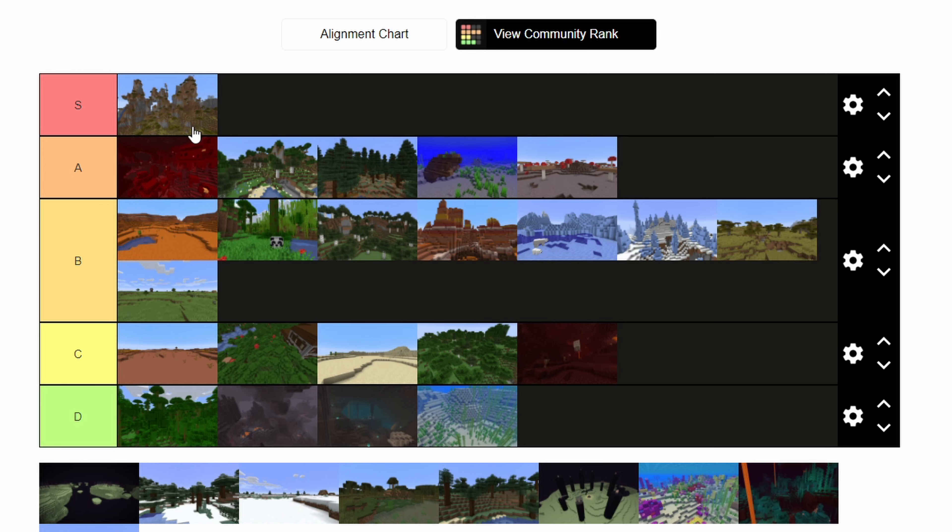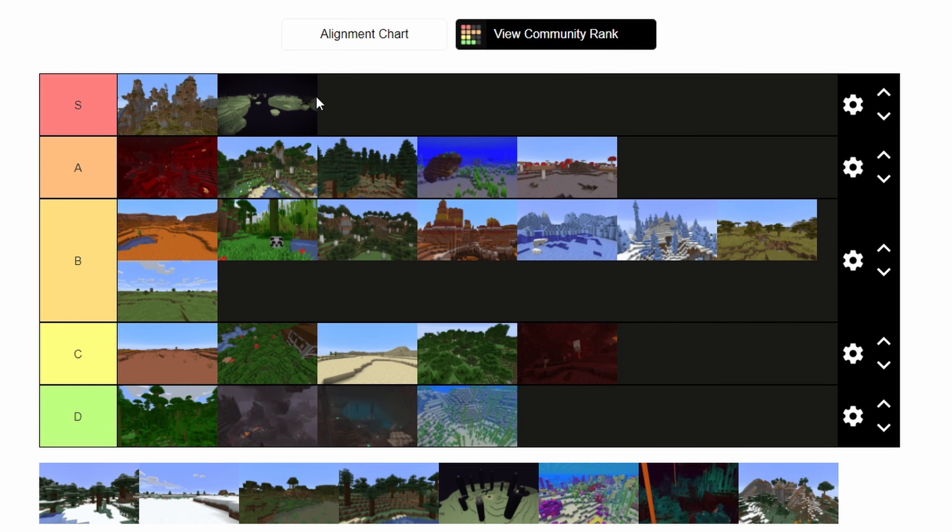Moving on from the first S tier biome, we have the outer islands of the End biome, where you can find the end cities. Inside the end cities: shulker boxes and elytras. For those two things right there, this is an S tier. Those are two of the most game-changing things Minecraft has ever had. From a survival utilitarian standpoint, this is probably one of the best biomes there is. So it's an easy S tier.